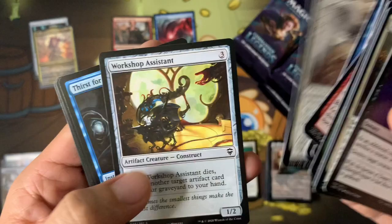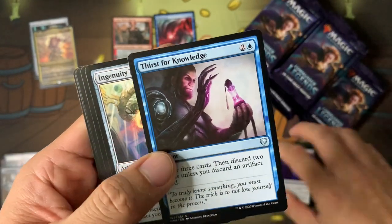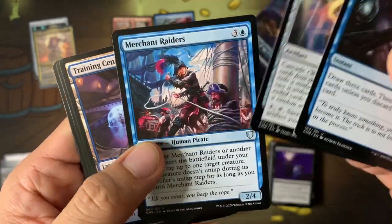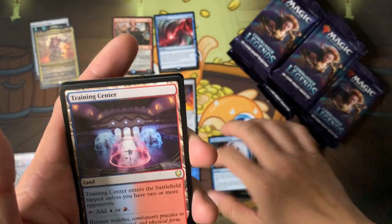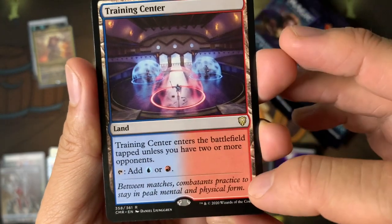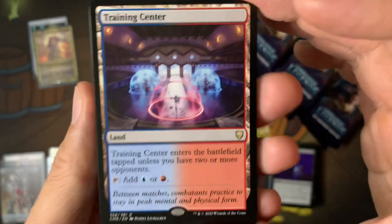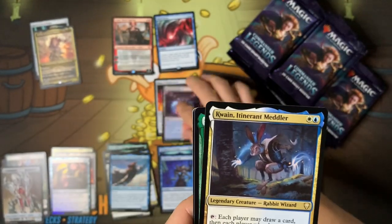The Diamond cycles are great to see reprinted — they haven't been reprinted in forever. Thirst for Knowledge here. Training Center! This is like the completion of the Battlebond lands, so with two or more opponents you add blue and red. It's one mana for two colors — it's amazing.